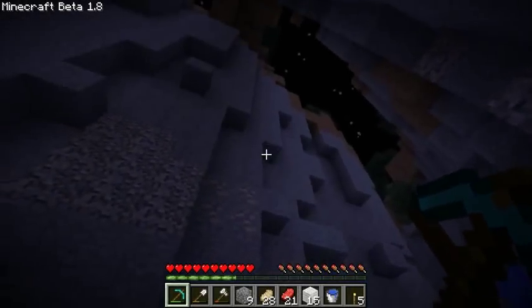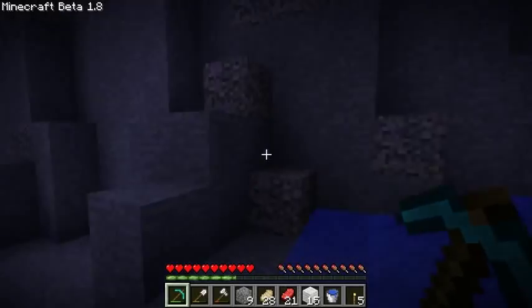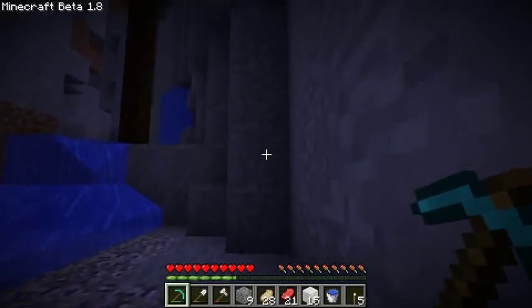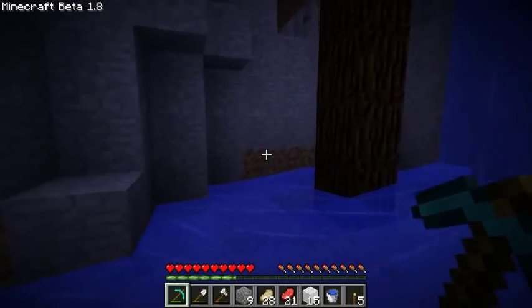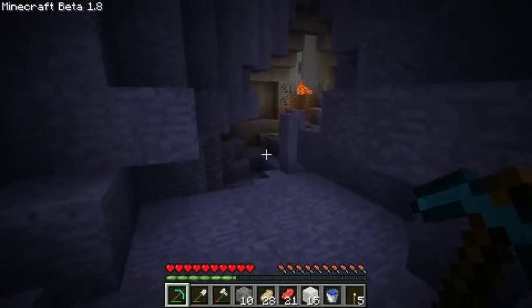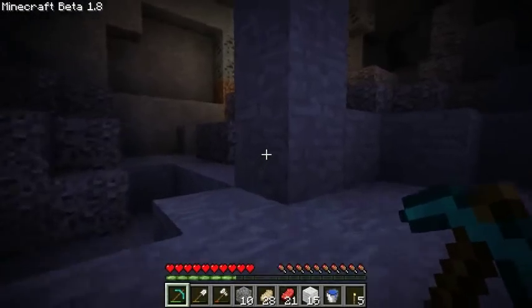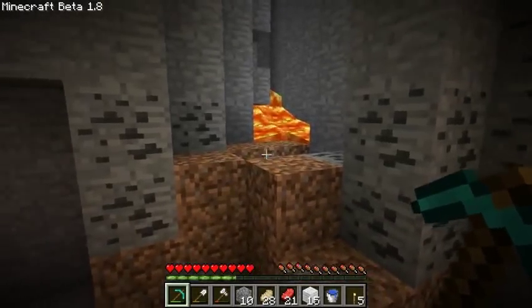In these new areas, strongholds won't generate. I'm pretty sure villages don't generate either, and I'm guessing abandoned mine shafts might not generate. I was kind of hoping to see one down here but didn't find one. The only way to make that happen is to edit the world file and change one of the values.